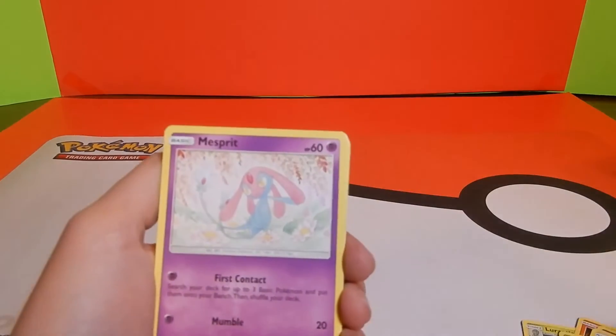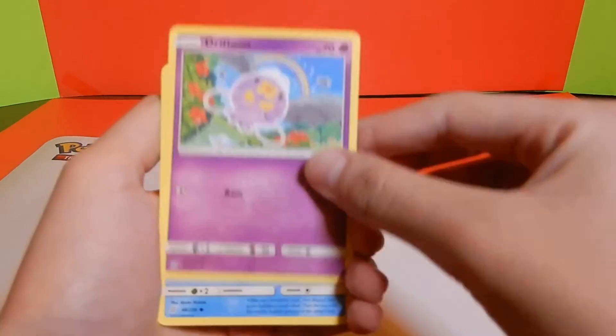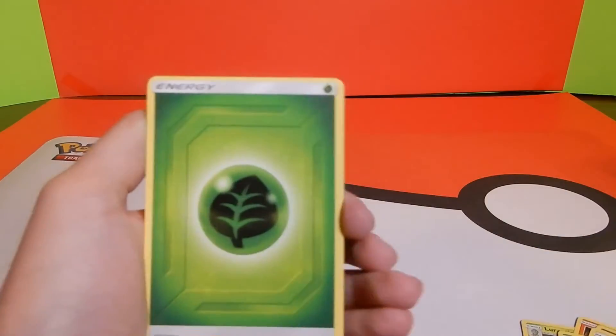Another Lorantis, Mesprit, Metatite, Shroomish, Slack Off, Driftloon, Dewpider, Kartana, and the last one is Snorunt. Just basic energy, energy.